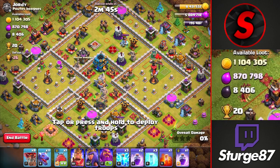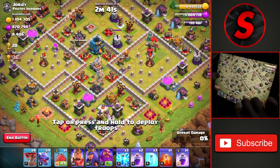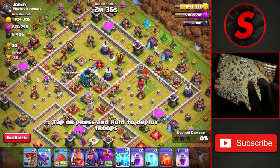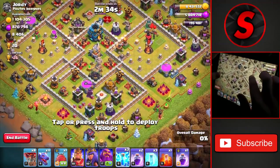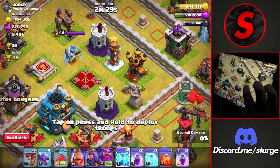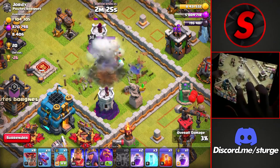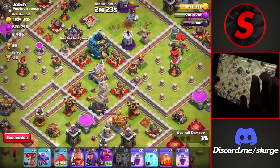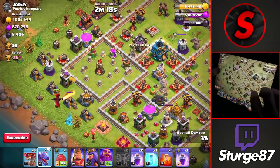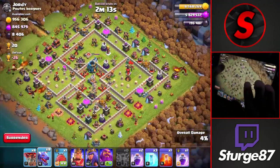The final attack of the day is a Town Hall 12 with 1.1 million gold and almost 900,000 elixir. Using lightning spells toward the bottom of the base — we can even target the archer queen since we're attacking from the bottom with dragons. We drop the lightning spells as the queen gets in range, though we miss slightly. Dragons are dropped toward the bottom, with another one toward the left where most collectors are located.